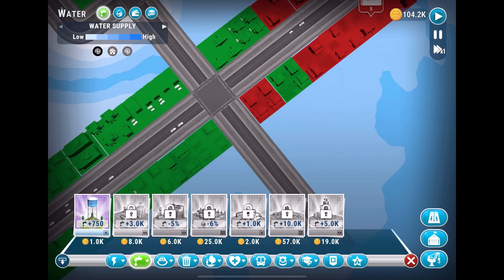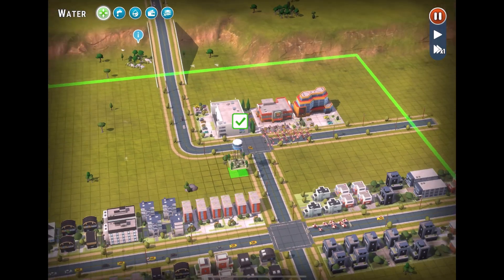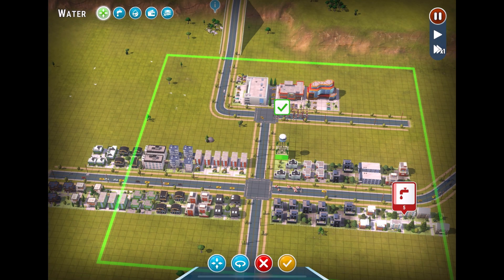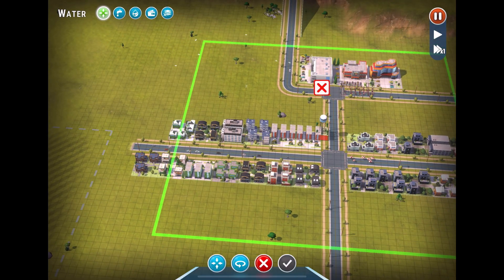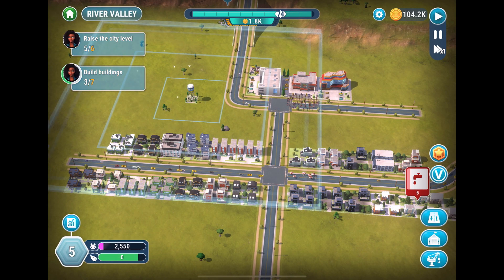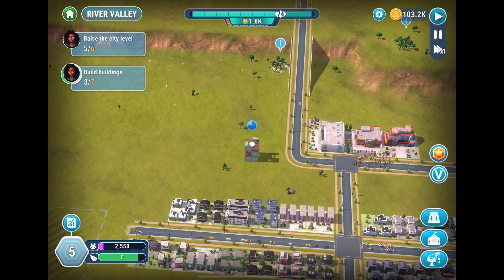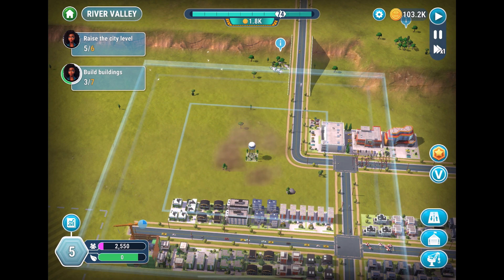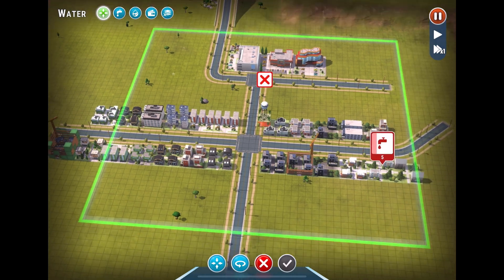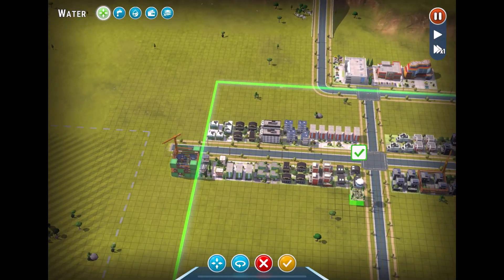Now they need more water. That's valid. Let's move our water tower to a better place that makes more sense for us. Actually, let's cancel that and just upgrade the capacity of the water tower. It doesn't extend the range much, but we've got it in a bad spot — nothing's over there. We can move it.